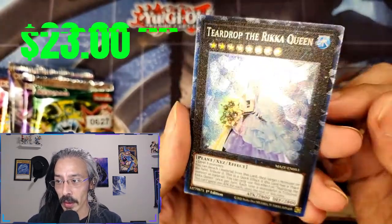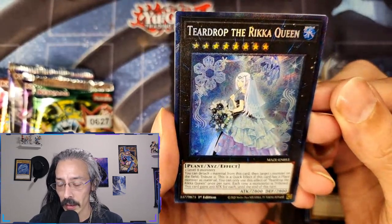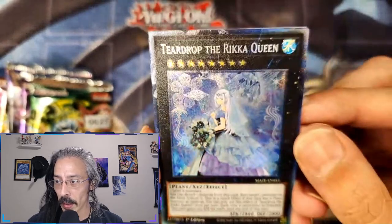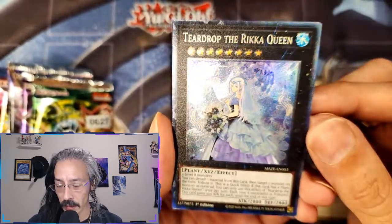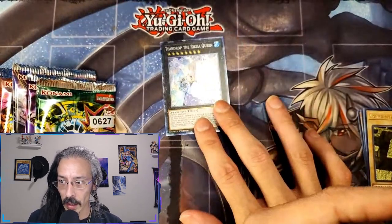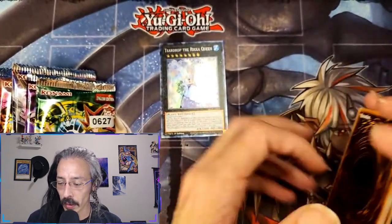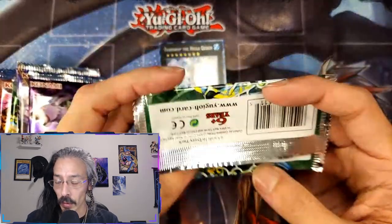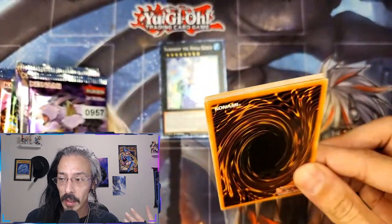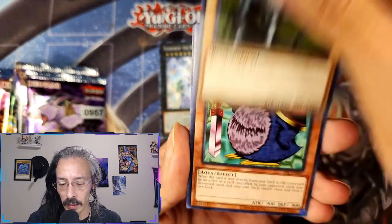I can't believe we are going to start this opening with a Maze of Millennia — a freaking collector rare Teardrop the Rika Queen! Look at that, first pack! Holy crap guys, that is not how I was expecting us to start this off. We got a collector rare first pack — I'm definitely buying more of these from homie for two dollars. I'll buy these all night long. Crazy random pack opening — that's probably going to be the title of this video.